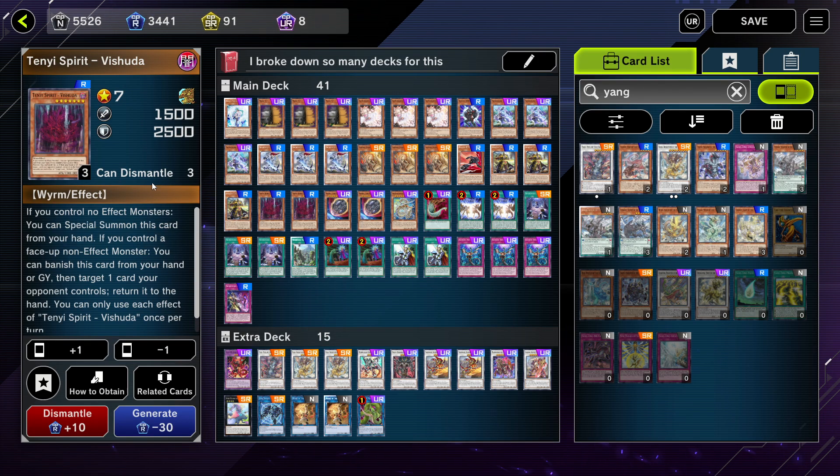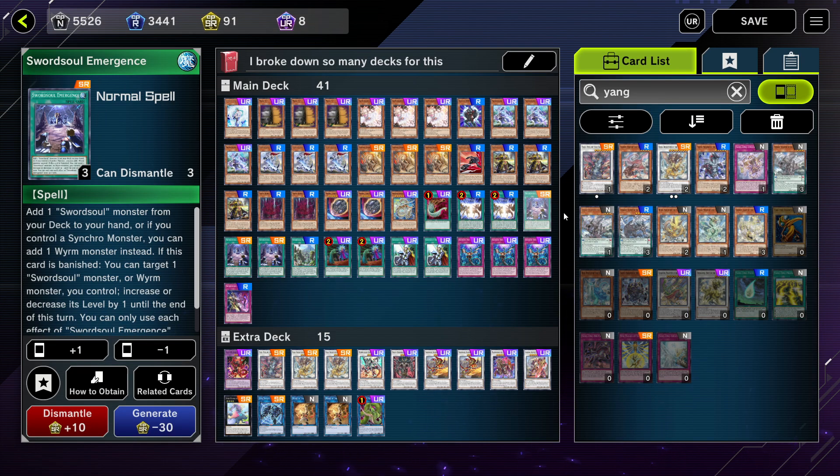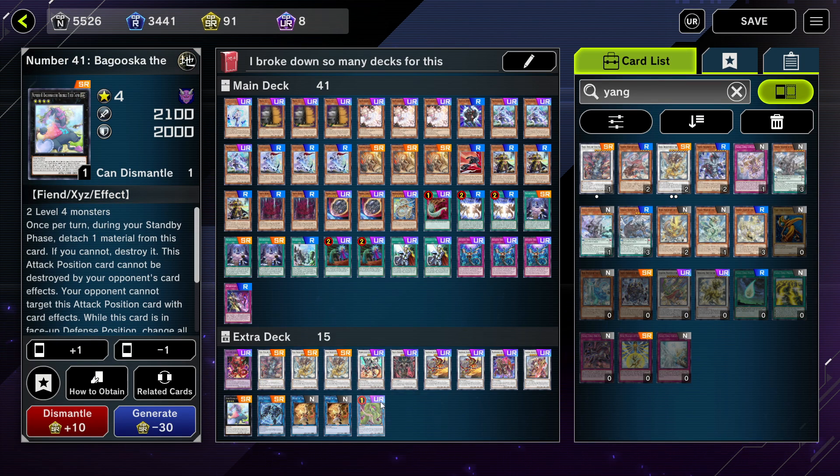There are other versions of the deck too - there's Tenyi Swordsoul, which is more heavily focused on the Tenyi package. But this is what I'm rocking right now. I think it's a really strong build, maybe a couple of changes, but I'm not really complaining. It's very strong and you should give it a try if you have the materials. It's honestly not that expensive - three Ecclesia as a super rare, Moye as an ultra rare, Rota as a super rare. If you're playing competitively you probably already have the hand traps.